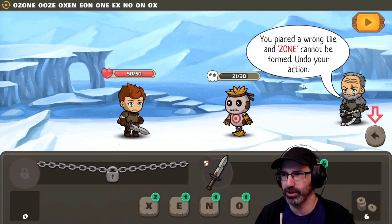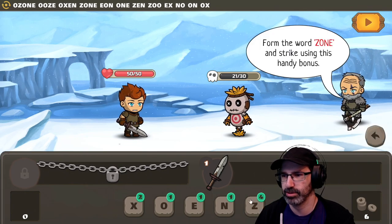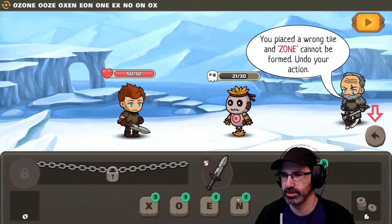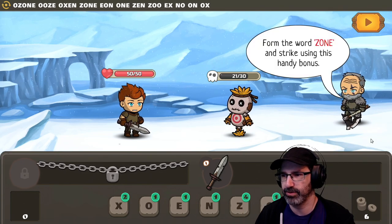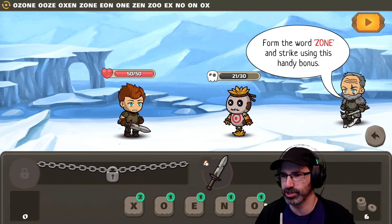You're not going to let me do it, are you? You placed the wrong tile and ZONE cannot be formed. Undo your action. I don't want to do that — I want to do OZONE. They're not going to let me because it's a demo. Okay, fine. I'll listen — just like Bog doesn't want to listen to instructions.